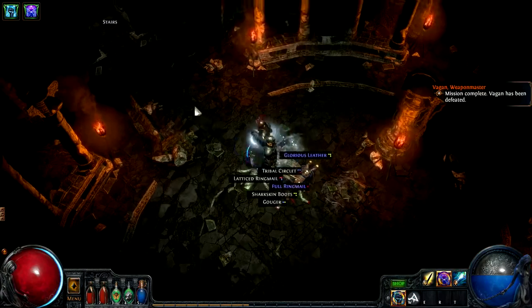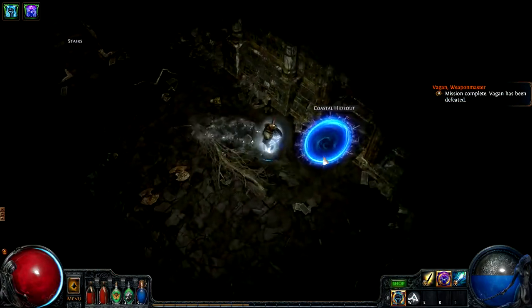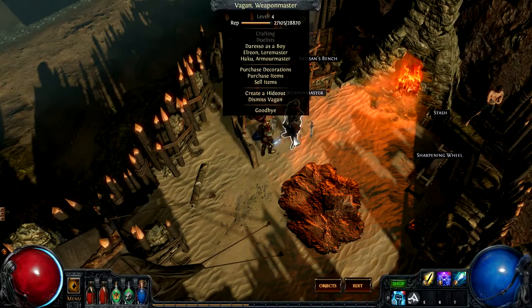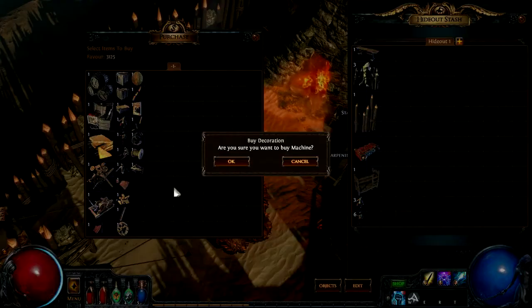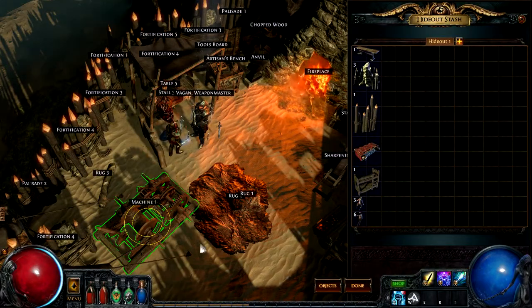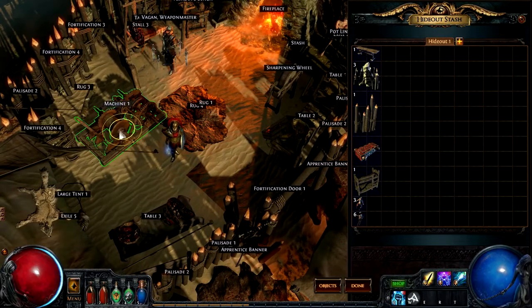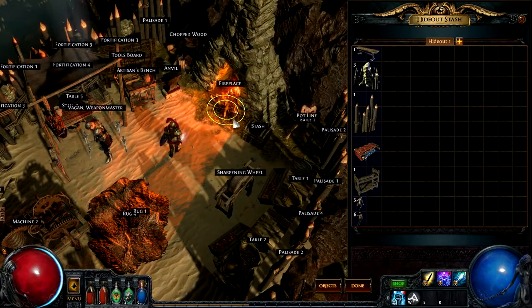This has increased my reputation with him and also given me some favor that allows me to purchase the decoration I've been looking for. Now that I'm back in town, I can purchase the decoration I wanted — I have enough favor. So now I can place this wherever I want in town. It's not the most aesthetic thing, but it looks pretty awesome. You can also change the variation to look different, and potentially move the fireplace to light the scene differently.